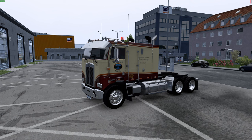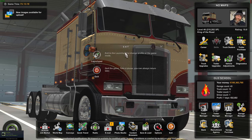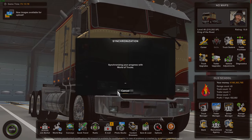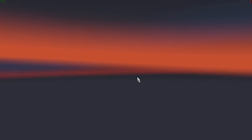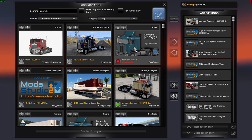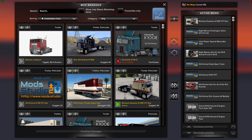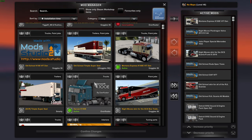I'll show you that the one on the Steam Workshop for ETS doesn't work. We'll exit out to the launch pad and look in the mod manager. There's the one from Steam, and this is the one I put in there. I just call it Harvin K100E — the default name is Kenworth K100E by Overfloater — and I'll show you how to do this.